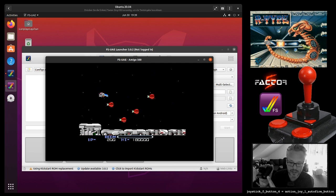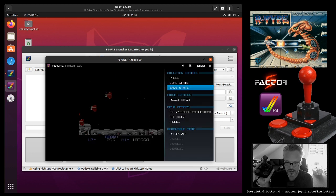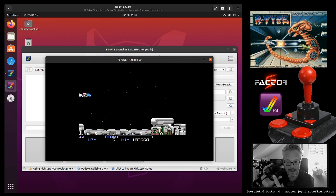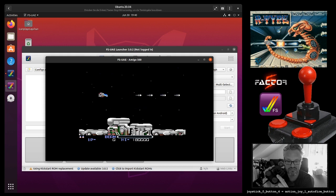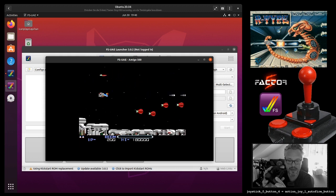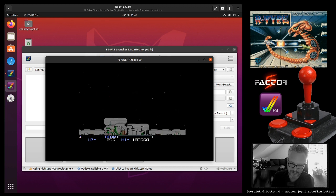There is an auto fire option on the back of the joystick. Let me switch that to auto fire and load state real quick. Now we have auto fire enabled, but we have auto fire enabled on each and every button, which doesn't make sense at all because we want to hold the button to release a beam. Nice auto fire — but I cannot charge a beam. So this is useless. I'm going to switch back to regular fire now.